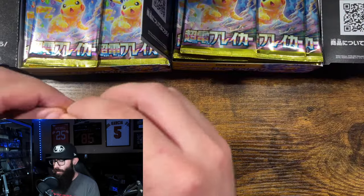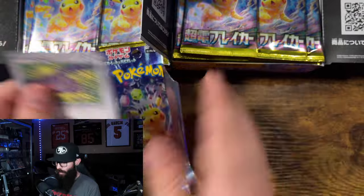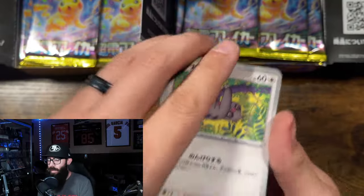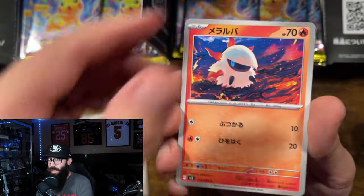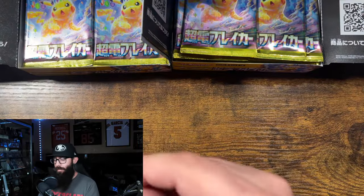Today we are opening two boxes of Super Charge Breaker. We're just going to go straight into it, and obviously we are hunting for the Pikachu — the big Pikachu, the SAR — would be my choice, obviously, if I could pick. So that's what we're aiming for.